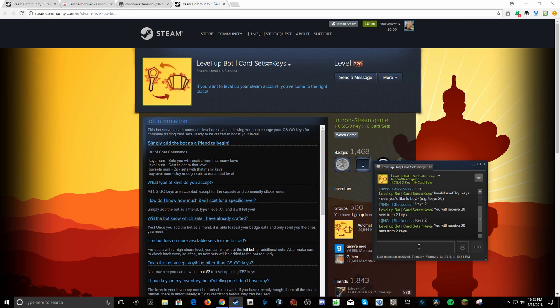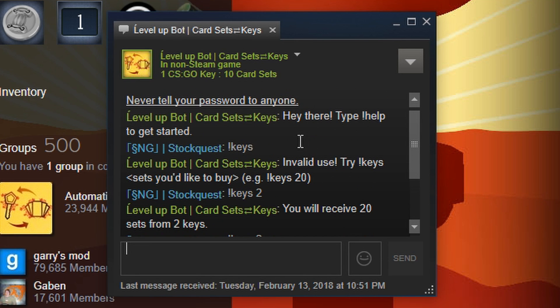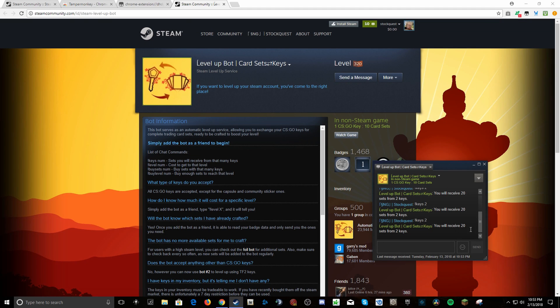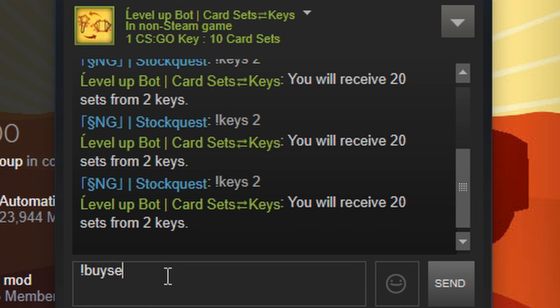We're gonna send him a message here. I have two keys in my inventory, so I'll type '!keys 2'. Once you add him, he's friendly — it's an automated system. I will receive 20 sets for two keys. What you're gonna want to type is '!buy sets 2'.